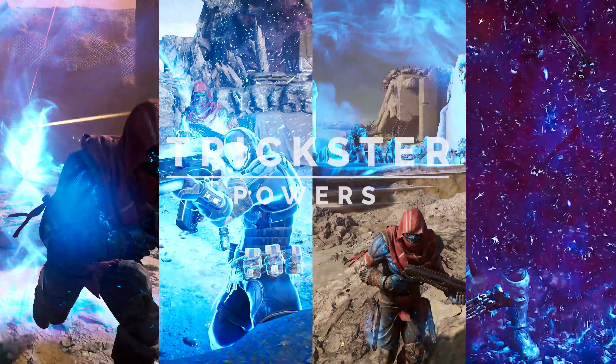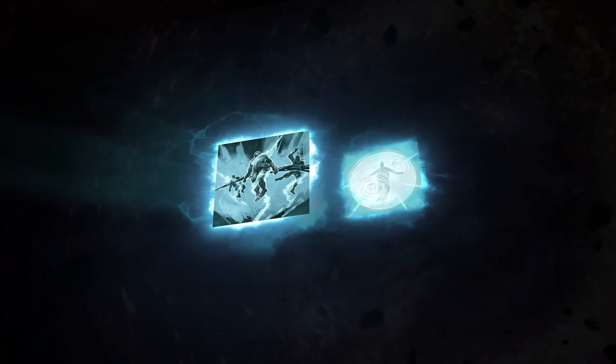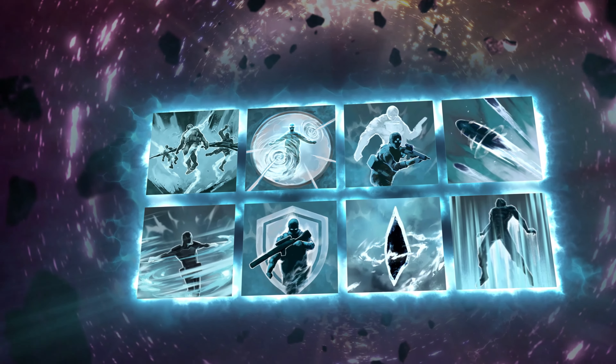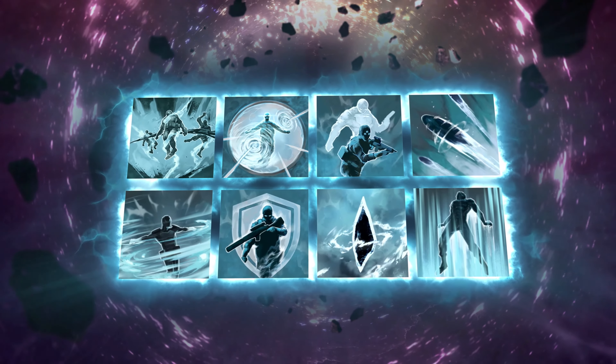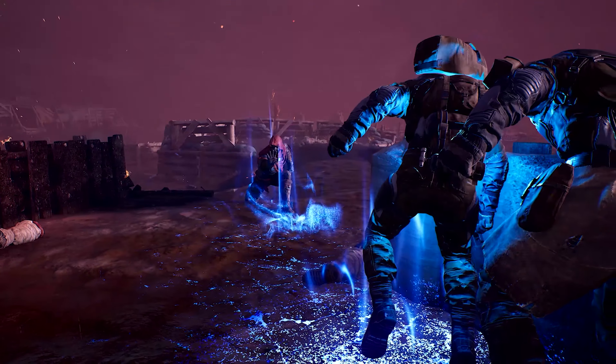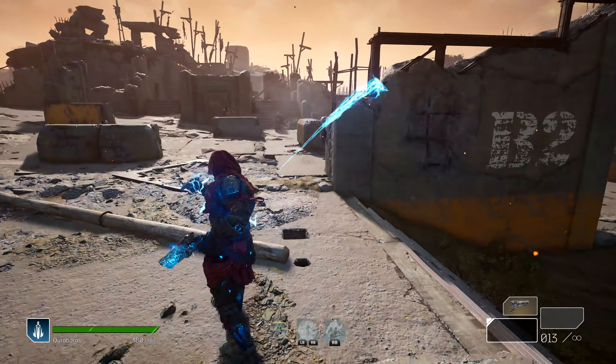Let's explore four out of eight total powers the Trickster has at their fingertips. Each class has eight powers in total. You'll start off with a single power and unlock more as you level up. The Trickster will feature an additional four powers on top of those that we're talking about today, but we'll showcase these later on.